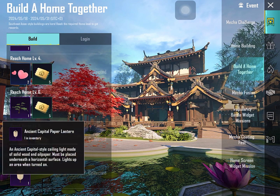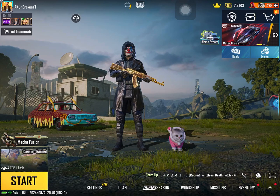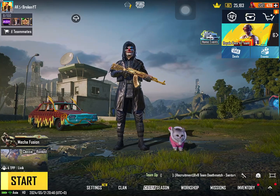At levels 8 and 10, you can see a lot of money. Build a home together. This event will come. Here you can collect all rewards. Login and login — you can log in.